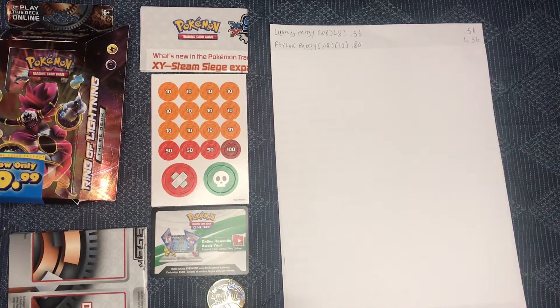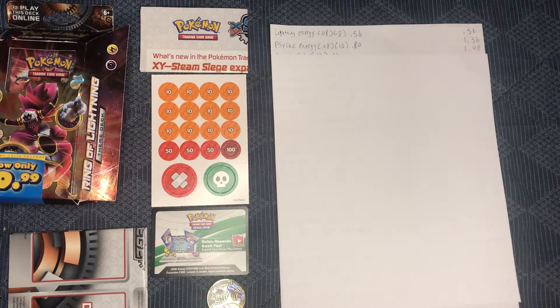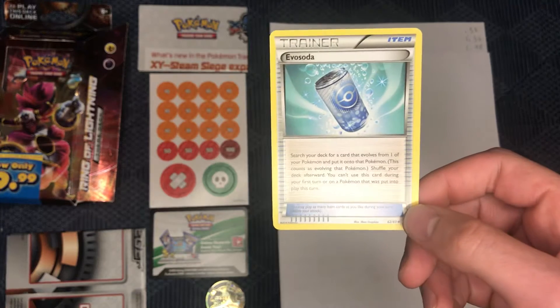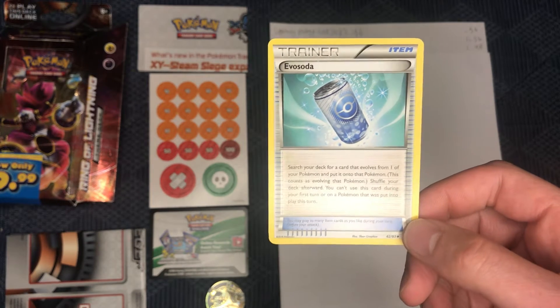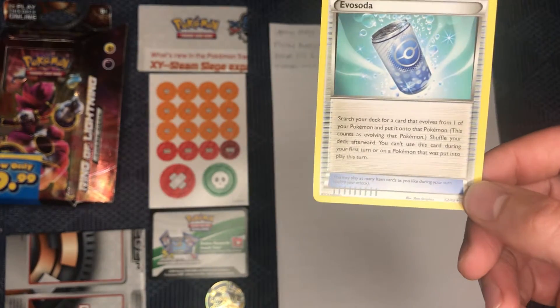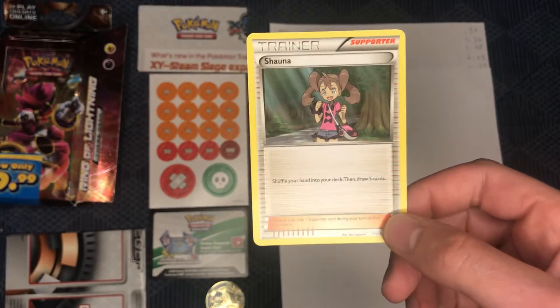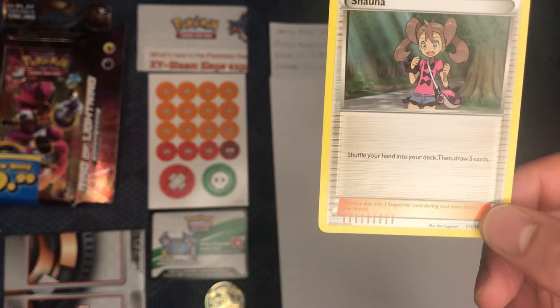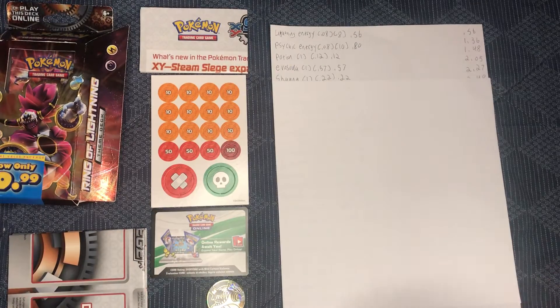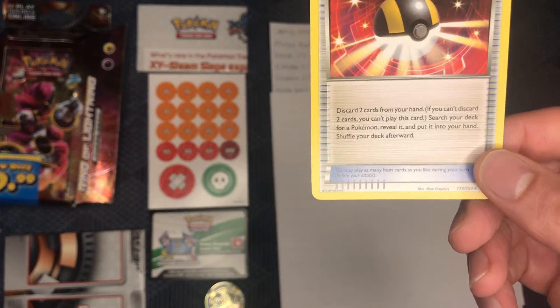Next up, you get one Potion Card. That Potion Card comes out to $0.12, so that brings you up to $1.48. Evo Soda — love these cards, super helpful. If you don't have them in your Pokemon deck, I definitely advise you get them in there. Evo Soda going for a total of $0.57. Next up, we got our girl Shauna, coming in at only $0.22. An Ultra Ball bringing in $0.21.